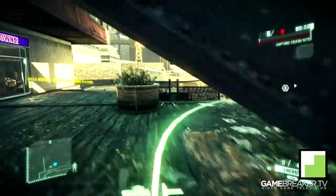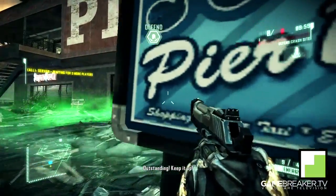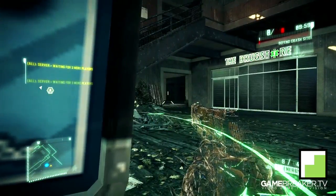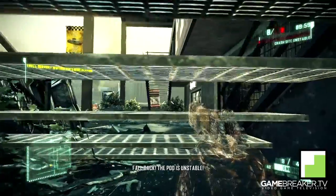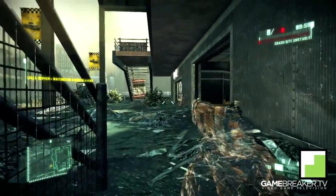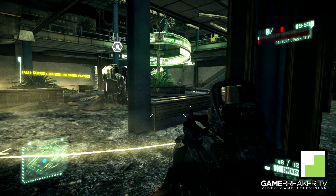Looking at the drop pod on the back side of the mall, there are two locations to highlight. The first one is next to this poster — if you're stealthed and extremely still you can trick a lot of people just running by and shoot them in the back. The second one is either to the left or right of the stairs, and in either of these locations you can actually capture the drop pod, meaning more points for your team while still having good defense.